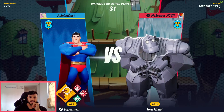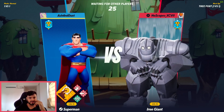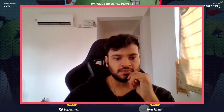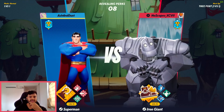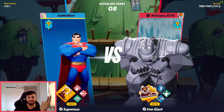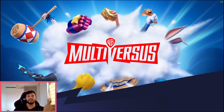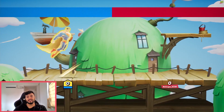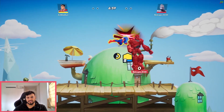Let's see how the connection holds up while being connected to Netherlands. The Iron Giant — he is the slowest character in the roster, but he is hard-hitting and has a lot of hyper armor, making him a bit of a pain to fight against. I also like Superman because he's got a number of different tactics he can use.